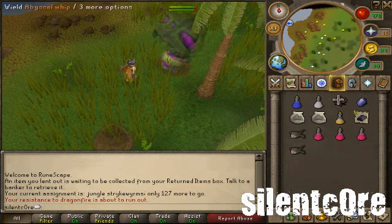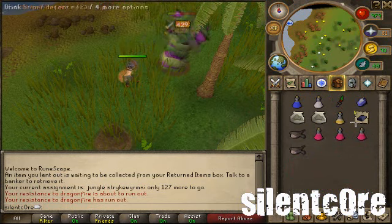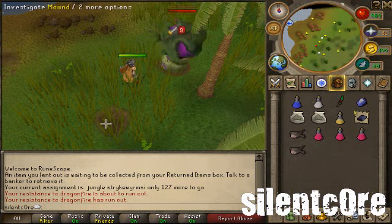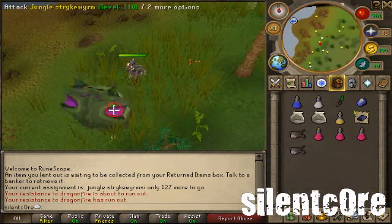So just make sure to keep your health above 300 at all times. There's also sometimes a rare glitch to watch out for where it can hit you two times at once — that's two times 300, dealing you 600 damage in total. It's pretty rare, but just watch out for that one.